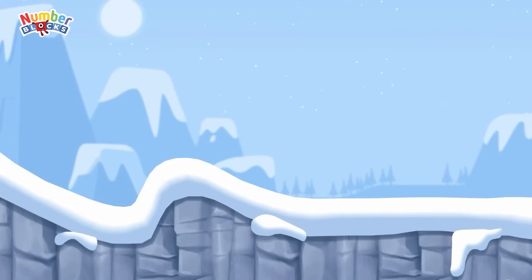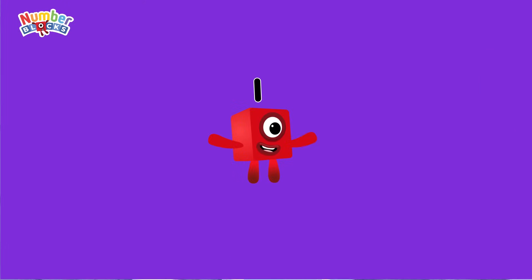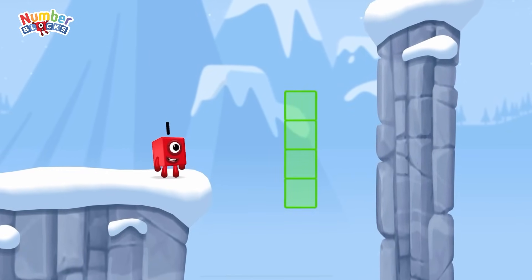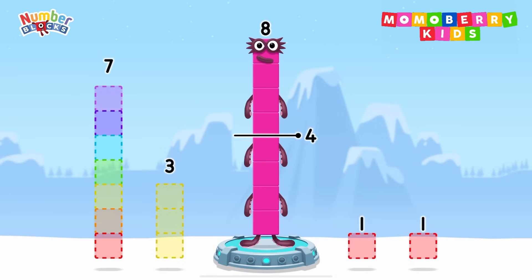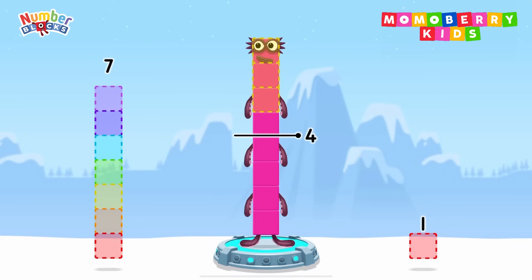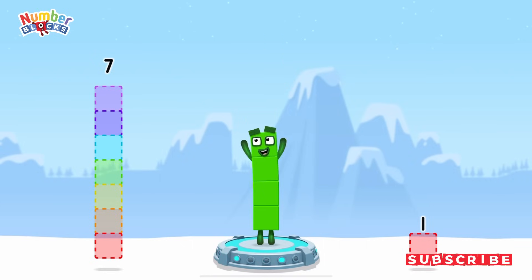It's time for some number magic fun! Can you solve the puzzles and help the number blocks reach the treasure? Take number blocks away from 8 to leave 4. 3, 1. You solved it! 8 minus 3 minus 1 equals 4.